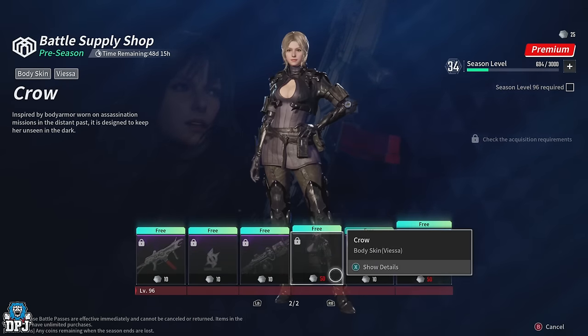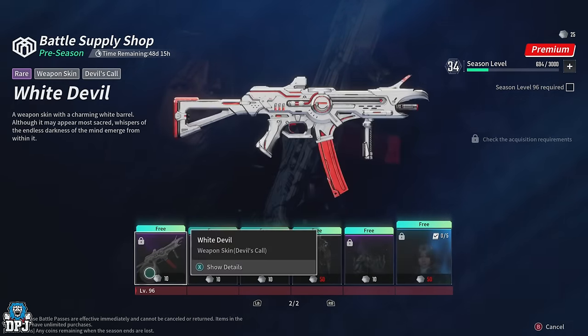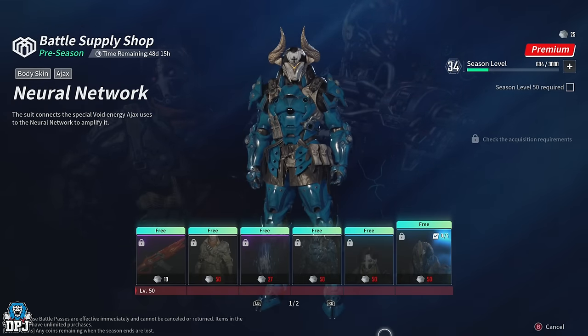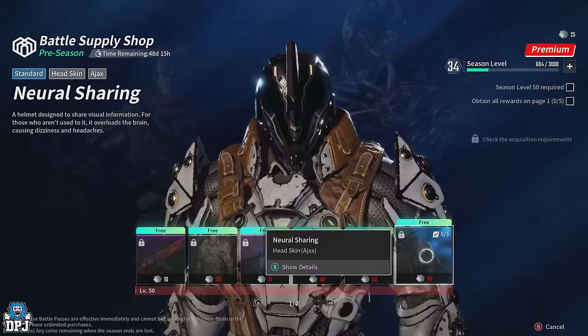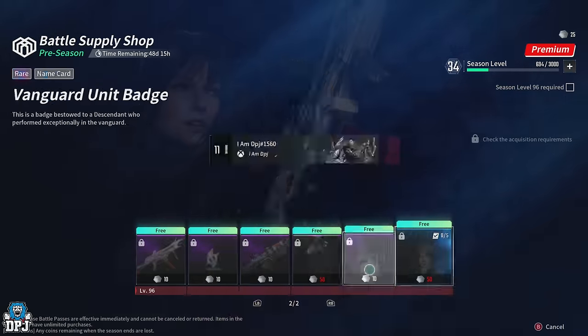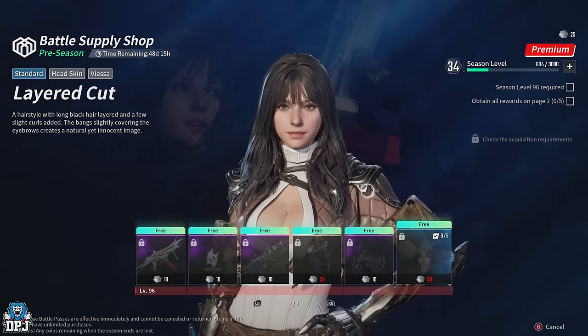Let's do a little bit of maths here: 100, 120, 30, 40, 150, 200, 250, 300, 350 — in total, 377 Supply Coins you will need to unlock all of these.